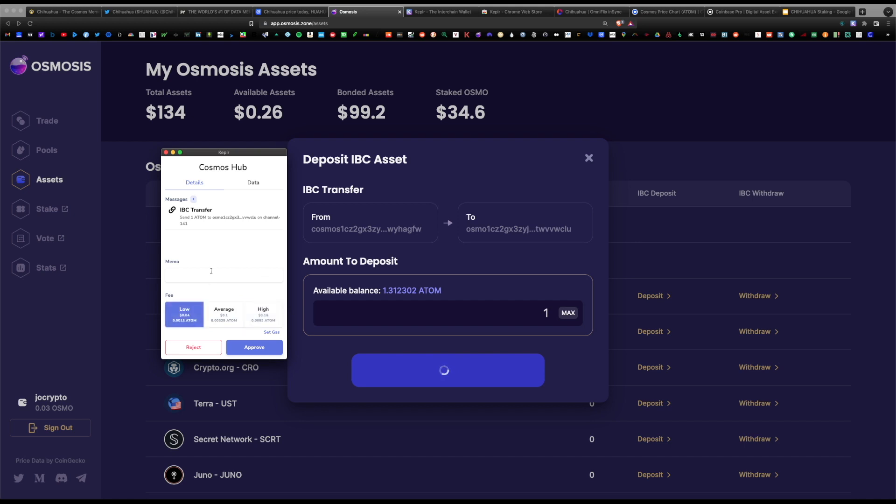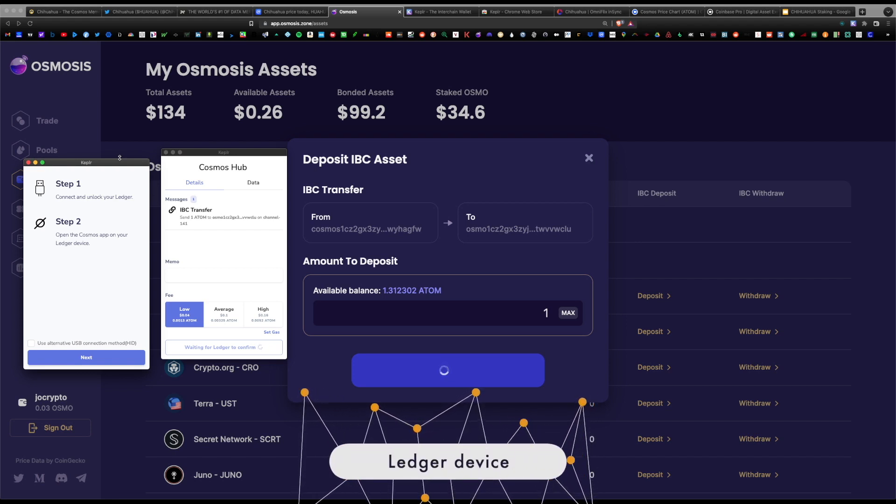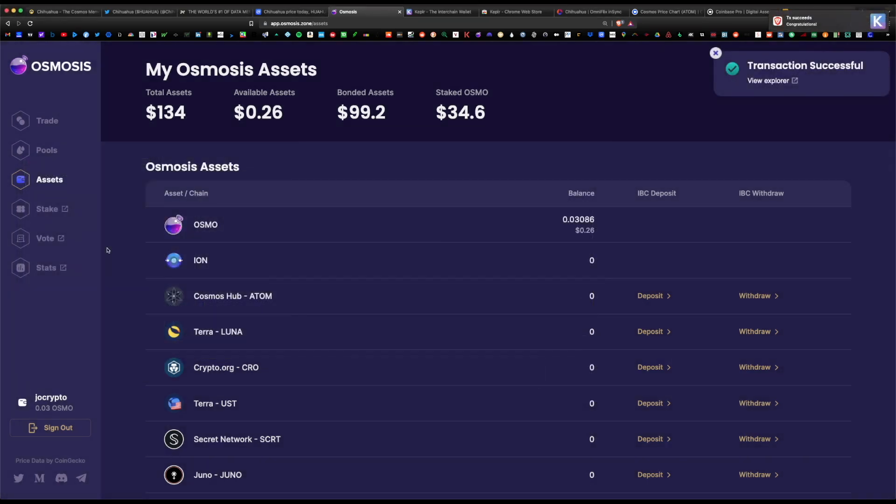I always recommend going with the low setting — if you're continuously staking and yield farming, these small fees add up, so save money along the way. I do have a Ledger Nano device synced with my Keplr wallet as an extra layer of security for confirming transactions within Cosmos. The Ledger Nano is not necessary for staking or yield farming, but it is an option for that extra layer of security. Transaction was successful and our ATOM loaded into the webpage — we have one whole ATOM available.